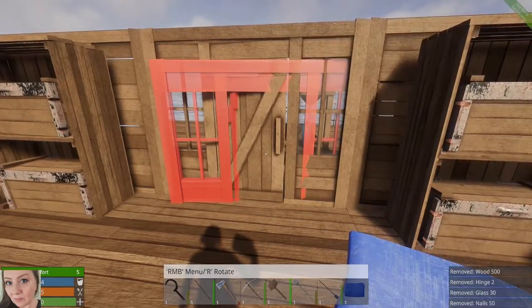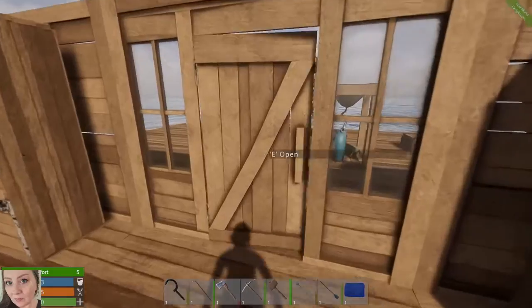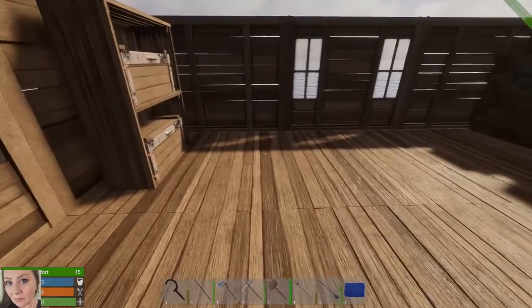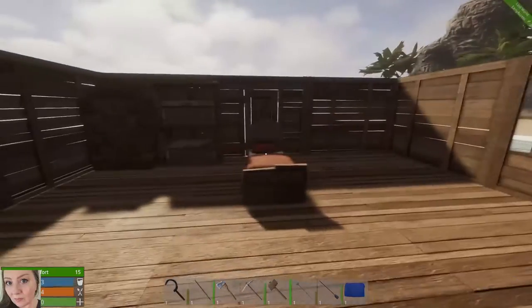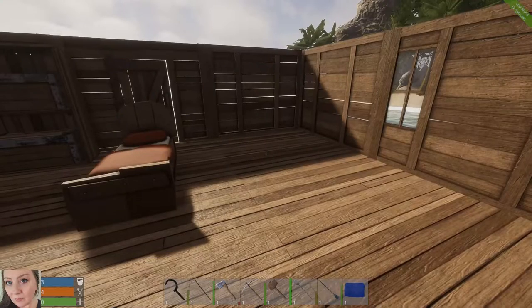So that gives it a nice, kind of homey type feel. I do want to make this two stories — I want this bottom area to mainly be like food storage or cooking. Let's put in a set of stairs.